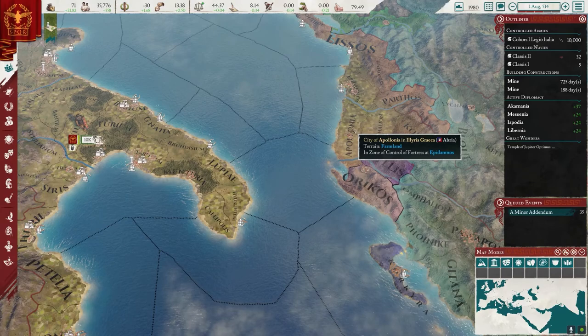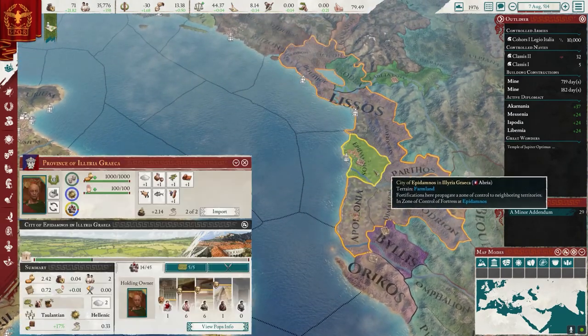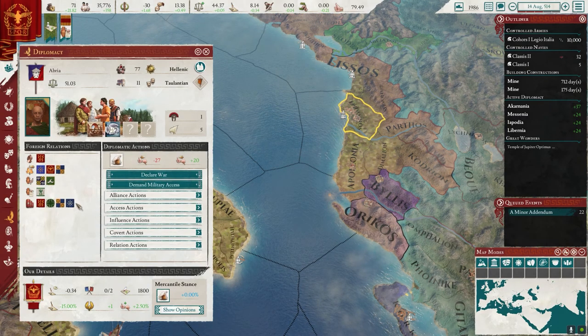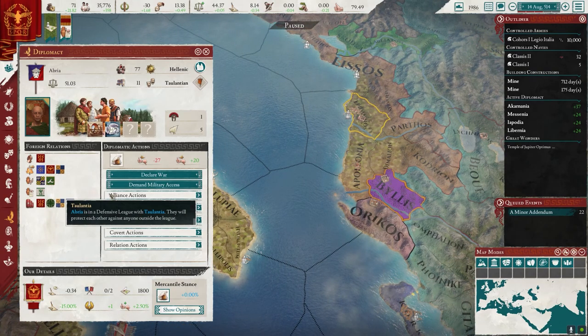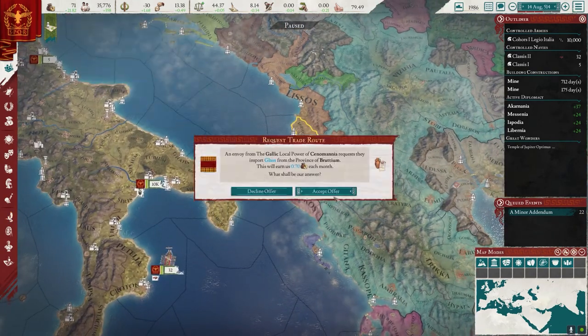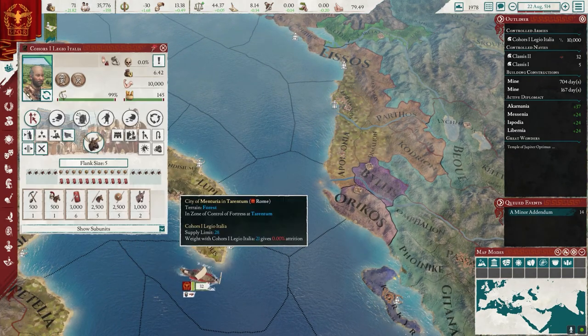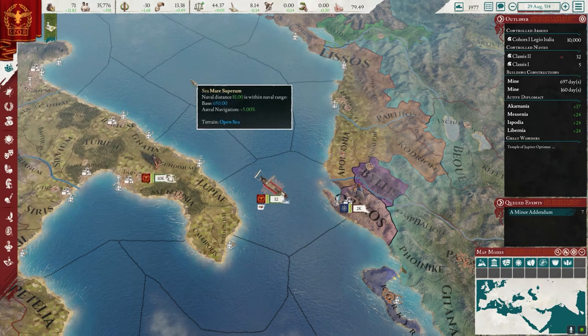Ships are getting into position. I think these 10,000 might be enough — we'll definitely have enough to start. They're a defensive alliance. Nobody revolts — small little dudes, nobody I'm too concerned about. I have a feeling these 10k guys will be pretty more than enough, especially with this.